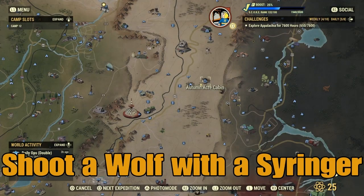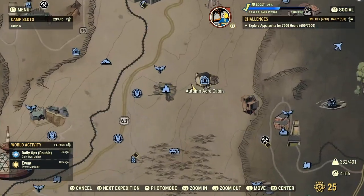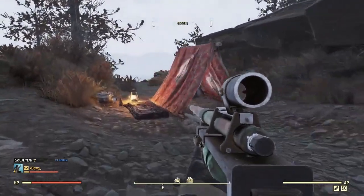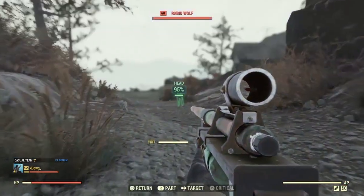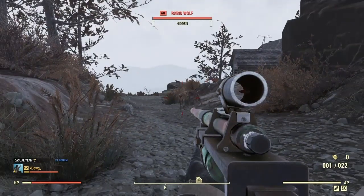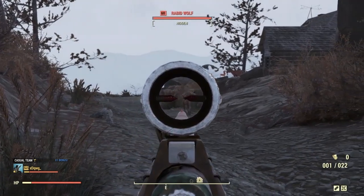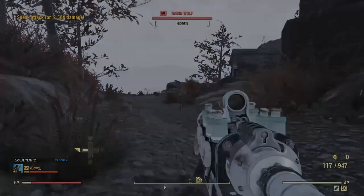Shoot a wolf with a syringer. For this one you want to head to Autumn Acre Cabin. You don't have to kill the animal — you just have to shoot them once with a syringe and that'll be done. Once you spawn in, head straight forward and you will see a few wolves. Just pick a wolf and shoot it — you don't need to kill them.